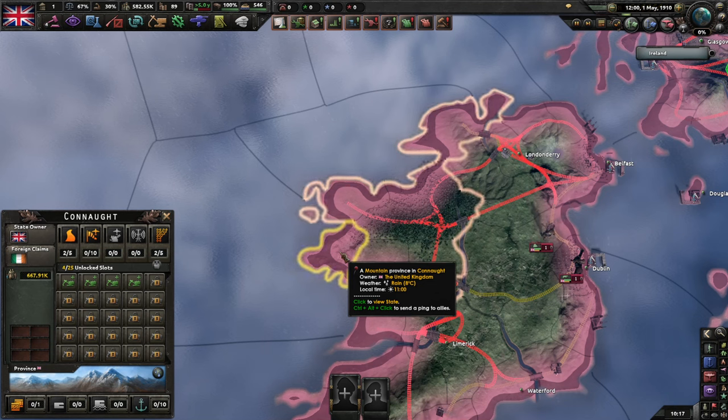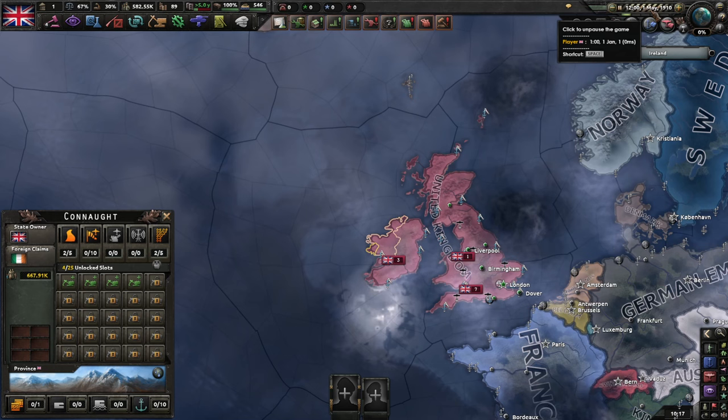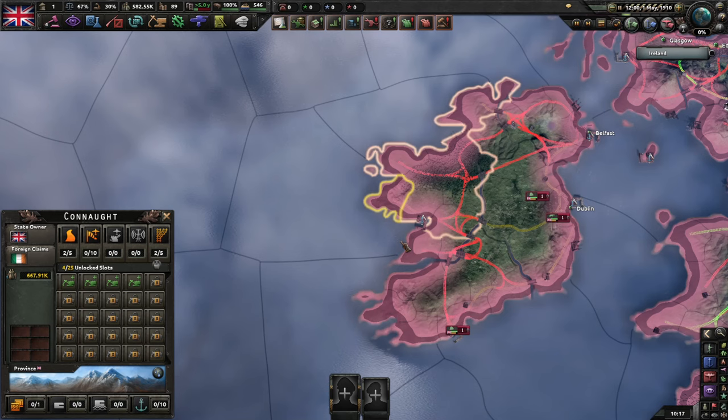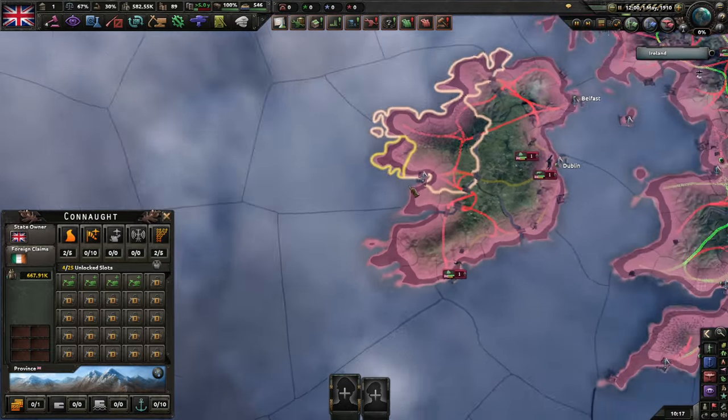World War I has not broken out in this timeline yet, and I'm going back and forth on whether or not it will turn into a hot conflict like it did in our timeline, or remain as a Cold War. I'm using the powder keg of Europe scenario for this mod, which means it starts on the 1st of May 1910. Most of what I've written is set in 1917, but borders aren't going to change too much, so we can go with this for now.